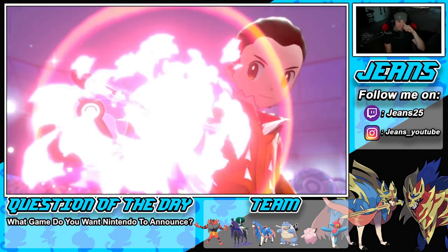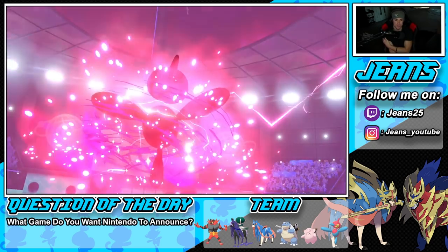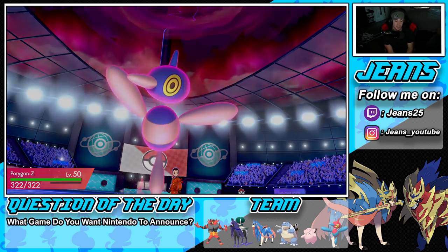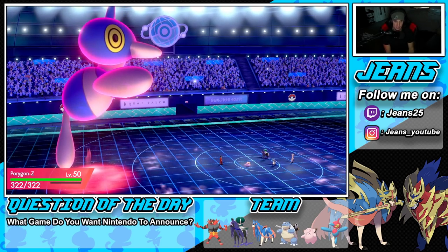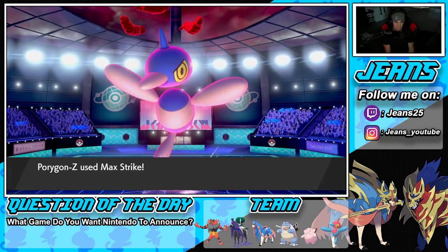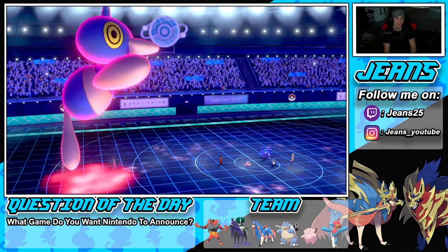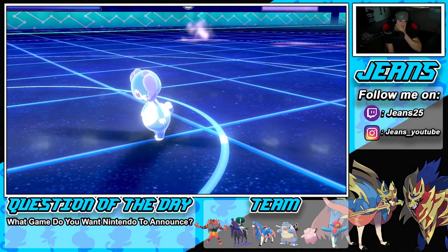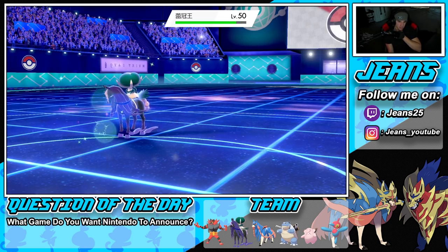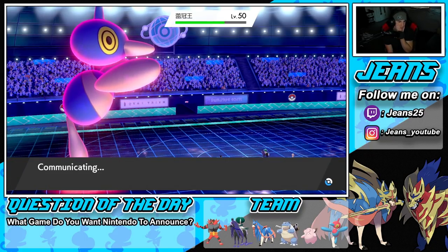We Dynamax PZ — nobody Dynamaxes Shadow Rider Calyrex unless they have to. Opponent uses Imprison, which is fine — I can't use Follow Me anymore, but we go for Max Strike. We dump on Indeedee no problem! Wondering what exactly he was imprisoning on my Shadow Rider Calyrex — maybe Astral Barrage? That's the real question.